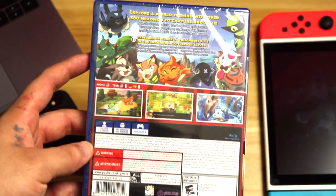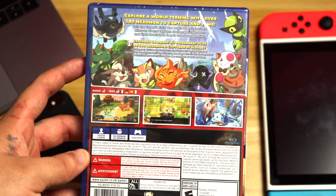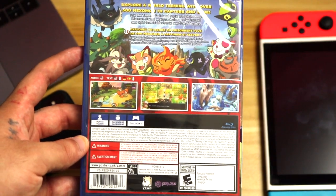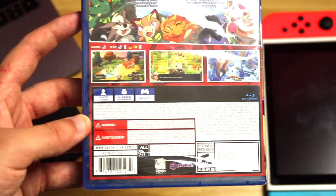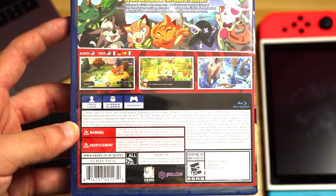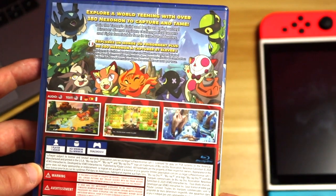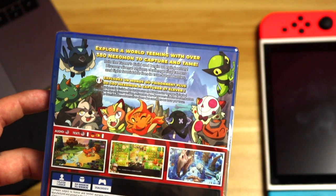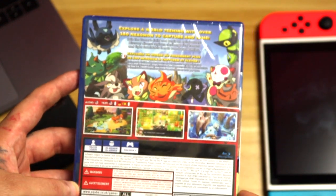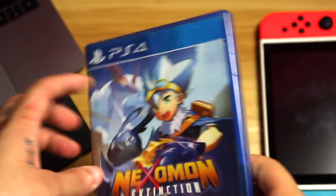We'll go to the back here. I'll show you some of the monsters — the starters. We got Dinger right there, the normal monster that we actually went with in our Nintendo Switch playthrough. It is a one-player campaign-based game with a three-gigabyte minimum download, so it's not too crazy. Explore a world teeming with over 380 Nexomon to capture and tame — there's a lot of monsters you can catch in this game.